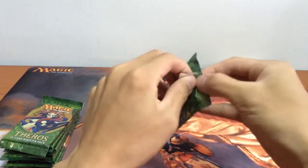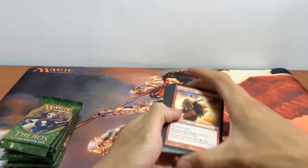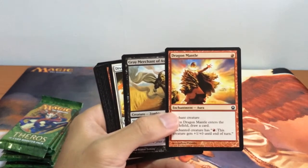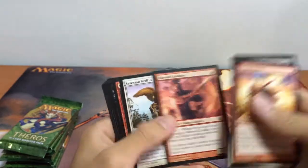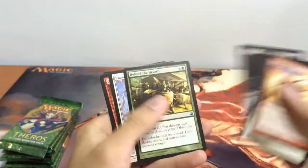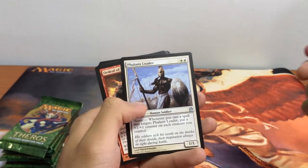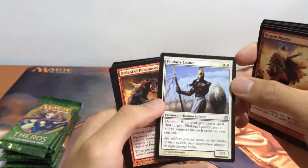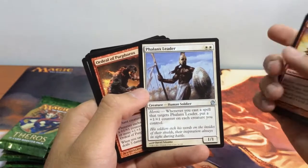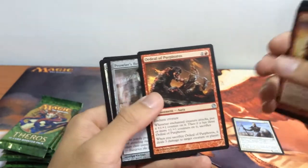On to our first pack of Theros from the holiday gift box. I'll just be going through the cards. First up we have Flank's Leader — an awesome uncommon that is generally quite valuable, about 2 bucks. So it's quite a good one. And we have Ordeal of Purphoros.